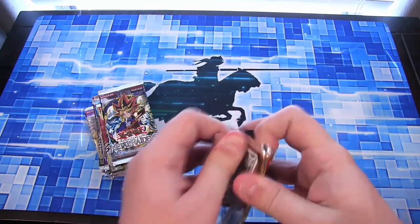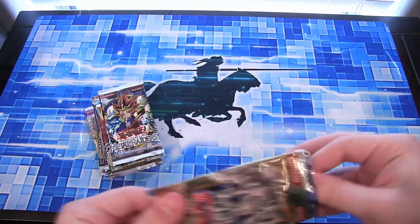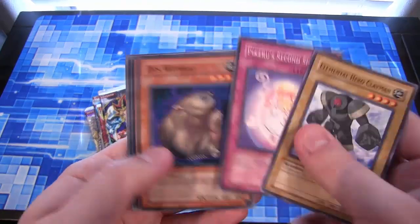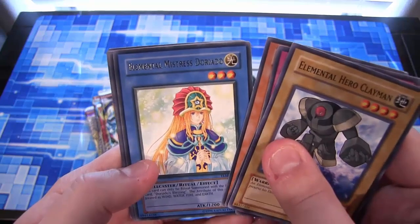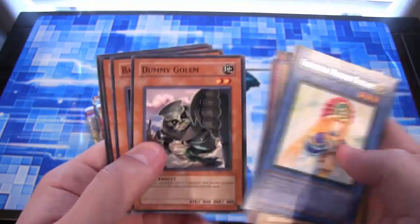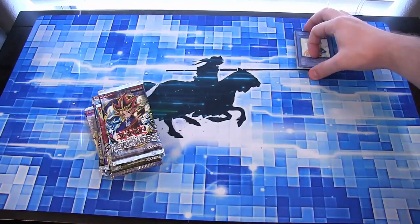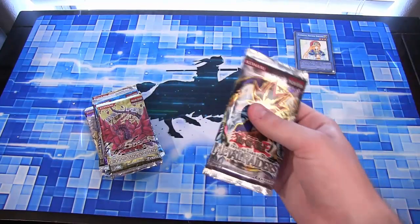Lost Millennium — can't go wrong with starting with that. Clayman, it's cool to see. Then we have Elemental Mistress Doriato for Rare. Batteryman AA. Start with a Ritual Monster, that's kind of cool.